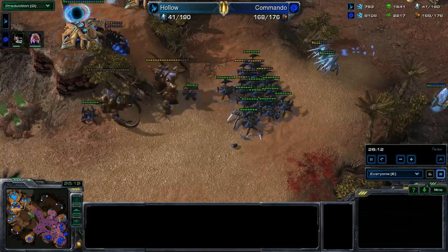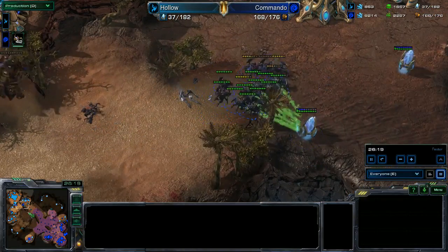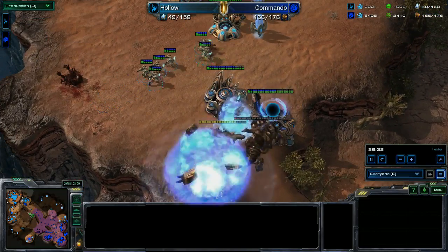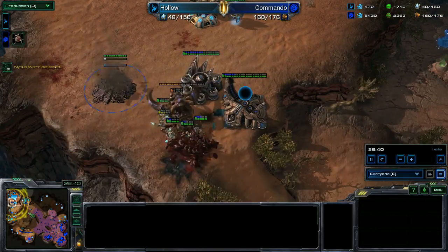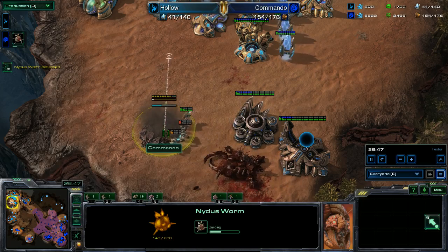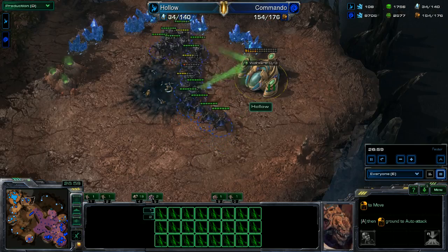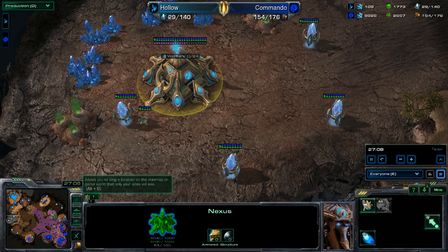Two ultralisks are doing much damage at the top of the ramp. A second nydus network goes down — zealots attack it and it goes down again, that's the second nydus network killed. Zerglings now stream northbound; the third base is destroyed. The Protoss also had a fourth base with no probes mining from it. Zerglings scout around to see if there are any other bases missed.